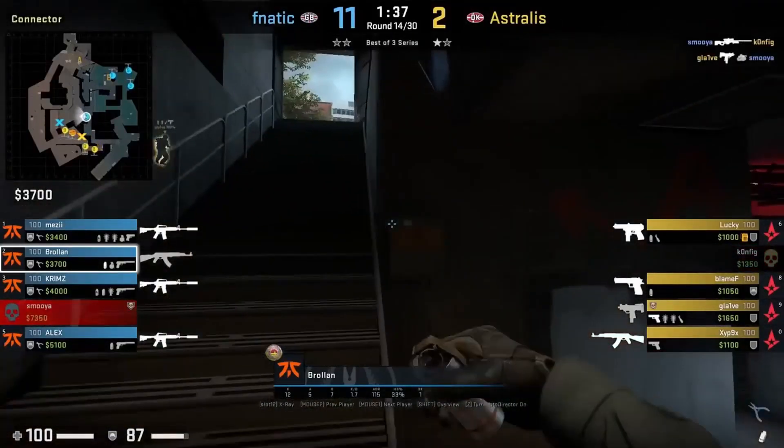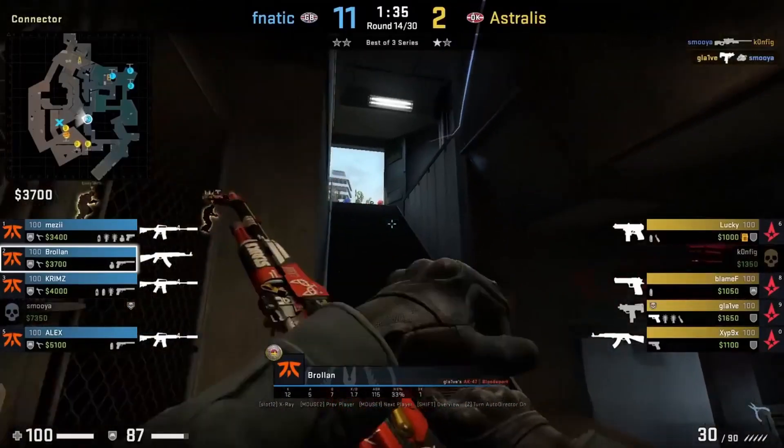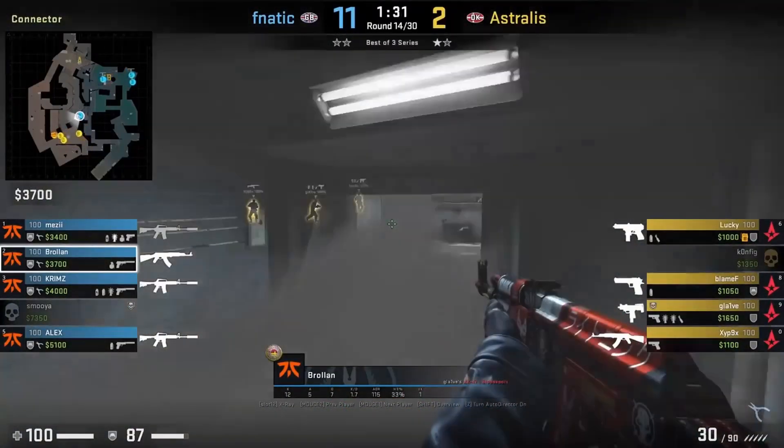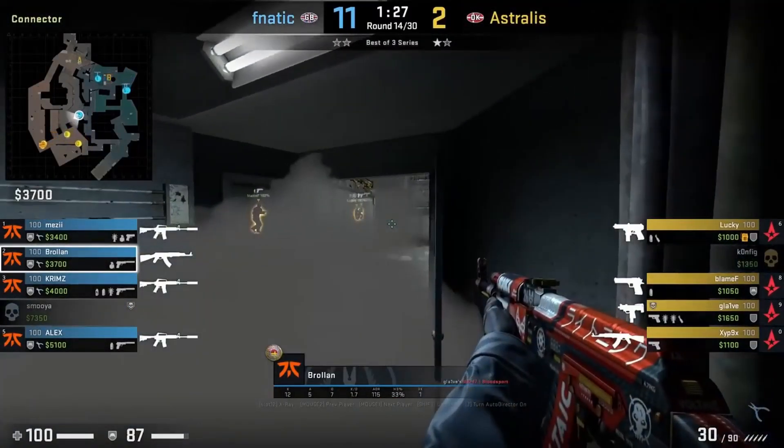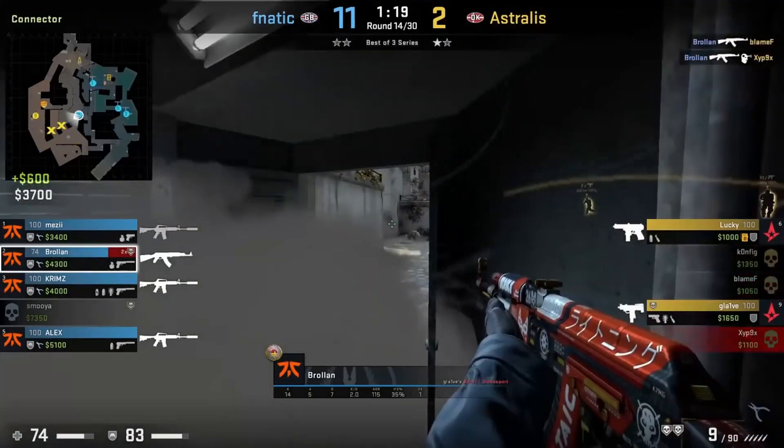Brolin, inside connector, throws a top-con one-way smoke. He's in the corner, aims to the left of this line, then left-click throws. Afterwards, he advances on top of the platform and stands on top of the pipes, which allow him to see over the smoke, where he gets 2 kills on the blamef and zip picks.